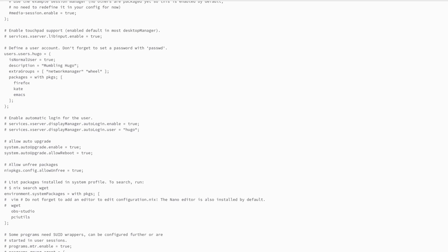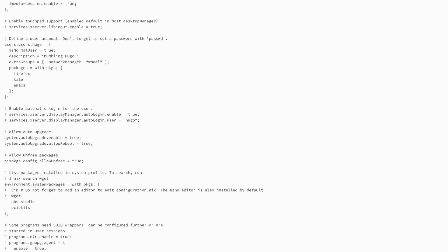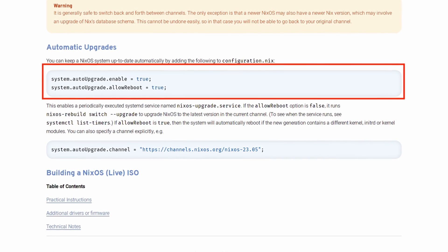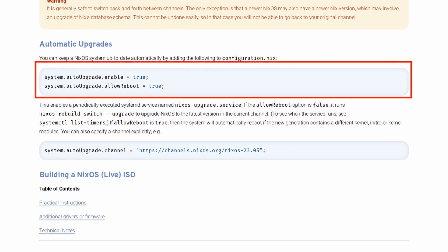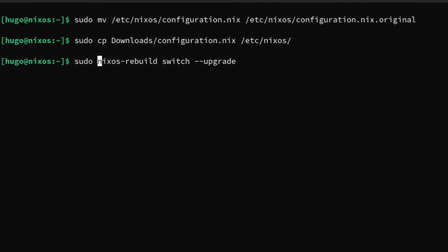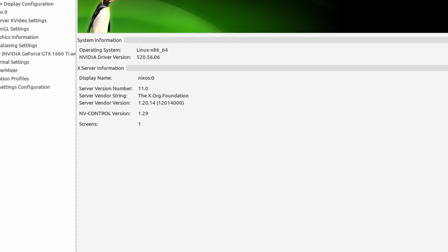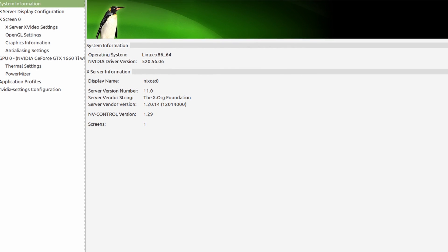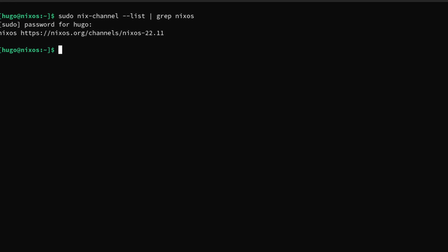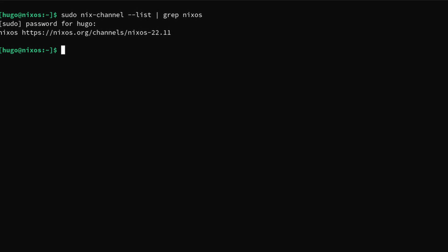Then I grabbed my old configuration, added the auto-update setting inside, put it in the etc folder, then rebuilt with the update option — it reboots the system automatically after that. Then I can see the NVIDIA driver, but the NixOS channel is still 22.11. I used these two commands to update the channel.